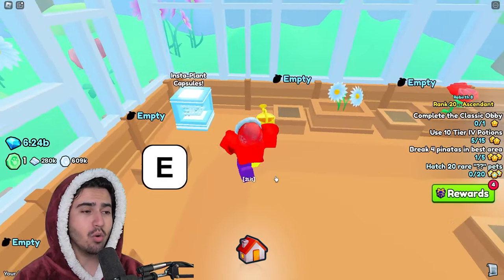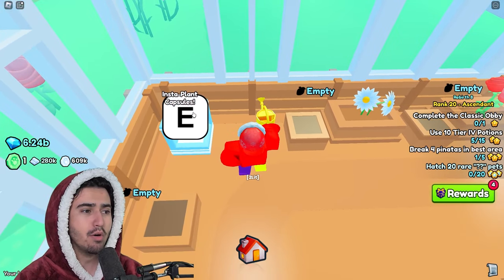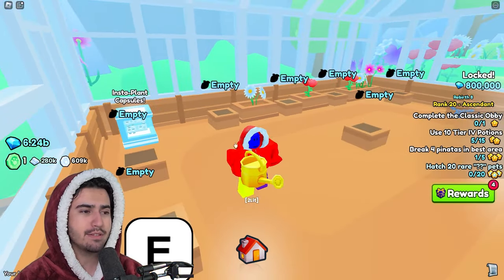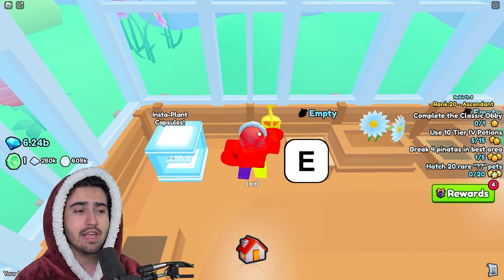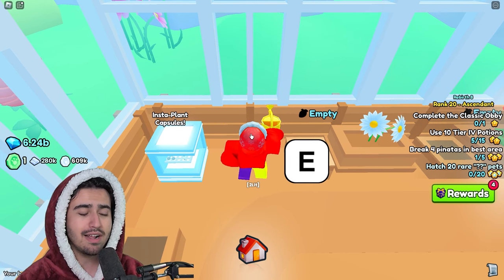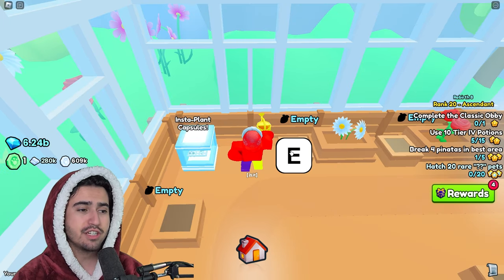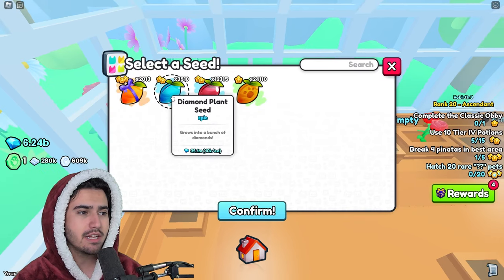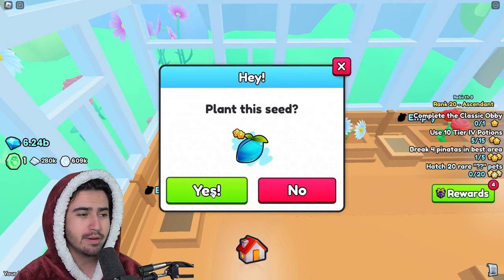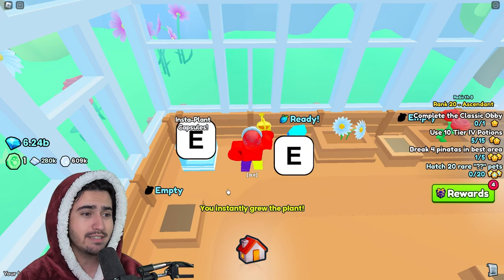Once you have TinyTask set up, in order to get this going overnight and automate the process, you're going to want to come over here between the insta plant capsules and this empty plot, and stand as in the middle as you possibly can. Start your recording process, then press E, click diamond seeds, click confirm, press yes, press E again to activate the insta plant capsules, E again to instantly grow the diamond seed, and E again to finally harvest it.